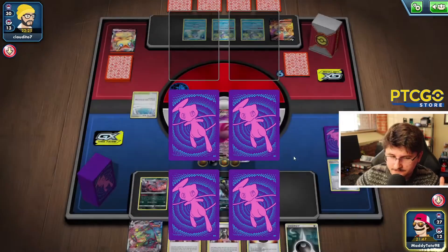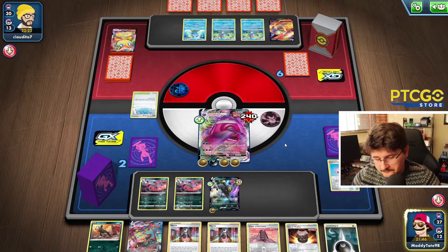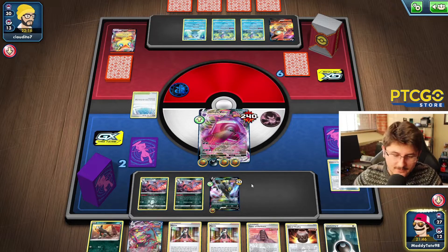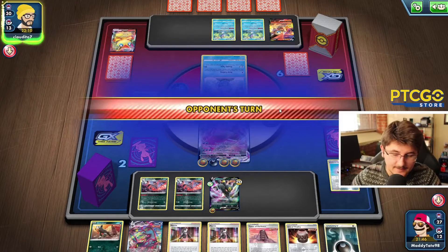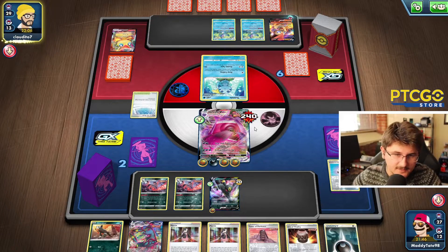We're going to take three Prize Cards — an Energy, a Tower of Darkness, and another Houndoom. Could be worse. We're probably going to get KO'd this turn. If we don't, that's great. But if we do, that's fine because we also have an Urn of Vitality, so we're going to be able to set up this Umbreon VMAX with some nice damage. We can also evolve it and boss up too. So there's a lot of nice things we can do next turn.